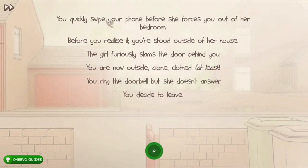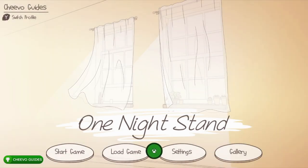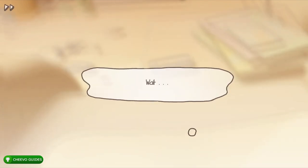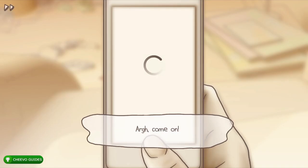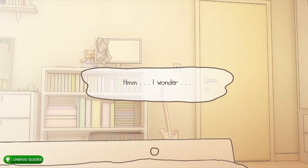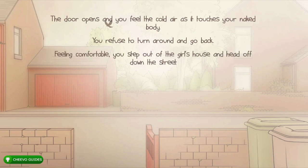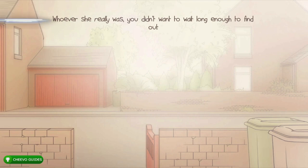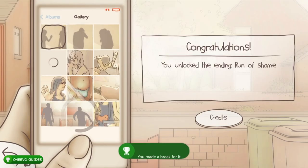Quit to the main menu and start another playthrough. This is going to be our quickest one — the 'Run of Shame' achievement for 30 Gamerscore, for running out with no clothes. Press no to both of Gary's texts, then choose to get out of here. Once she wakes up and leaves the room, press 'go home' repeatedly at the bottom — it'll deny you multiple times but eventually let you leave. You decide to just run out butt naked. That gives you the 'Run of Shame' achievement. Another funny one — no confrontation, just running out naked.